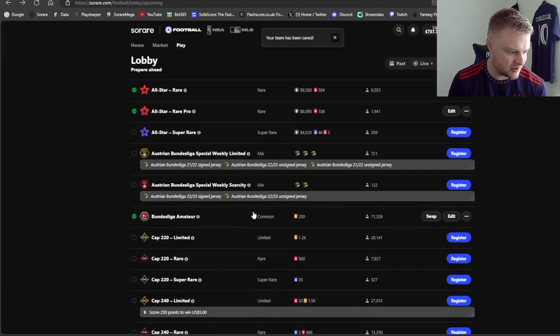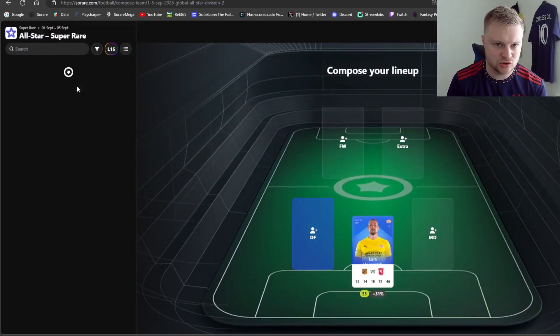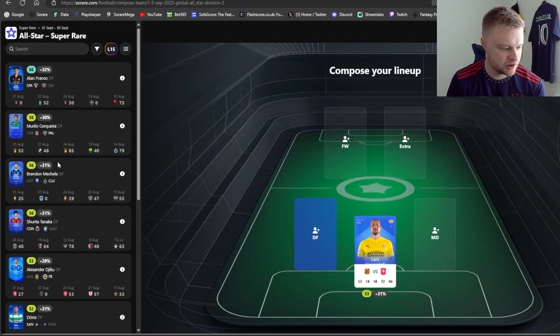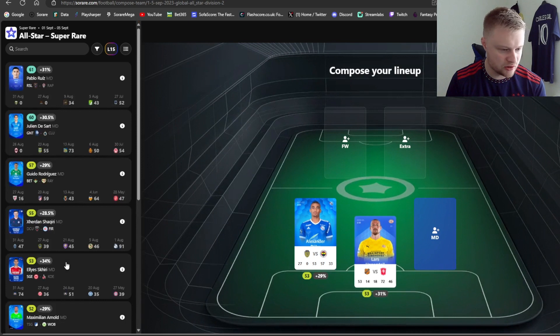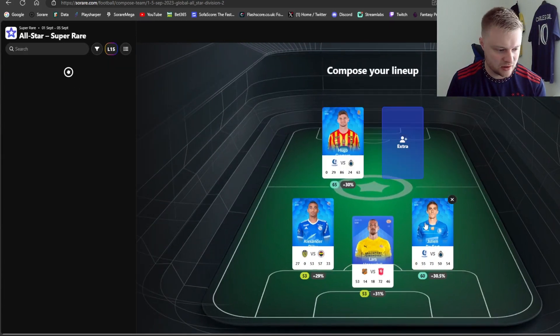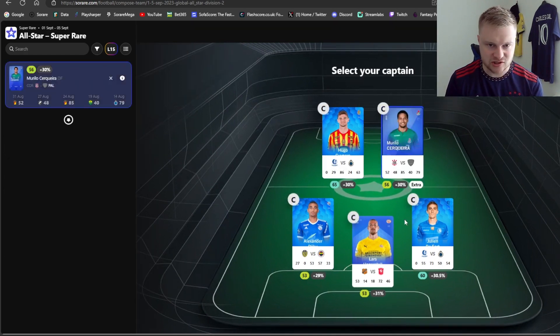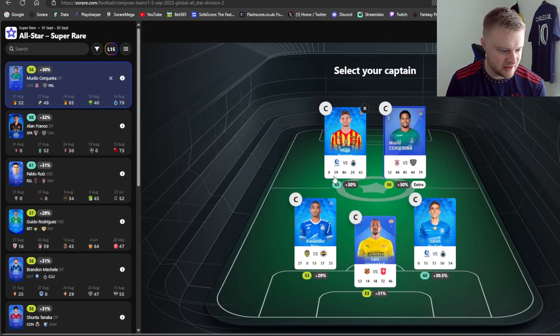Next up is all-star super rare - one of the leagues I target quite heavily, especially because of the monthly competitions. I've got Djook in defense who has a 95% chance of starting on SoRare data, though I'll double check on PlaySharp later. He did play about 15 minutes last night. For Ghent boys against Club Brugge it's quite a difficult game, but Kuypers is a new star and obviously a really good player. I've also gone for Muriel in defense.